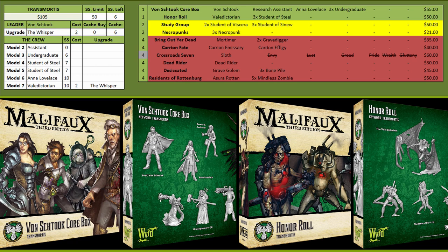In the case of Student of Steel, they're anti-armor pieces because they can get around Armor and Shielding built into their melee attack, and they have Analyzed Weakness to allow other models to ignore it as well. They're also healers of other Constructs, so they can heal your other Students. Combining this box with the core box you'll also bring Anna Lovelace, who is probably the best henchman in Rezzers.